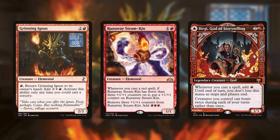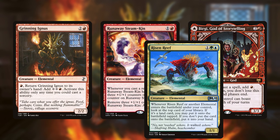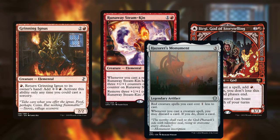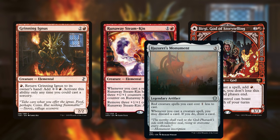If you have Bergy or Steamkin instead of Monument, you can use Risen Reef as the source of card draw since Ignis is an elemental. Once you have Ignis plus Monument, Bergy, or Steamkin, you need a win condition and there are a number of options.